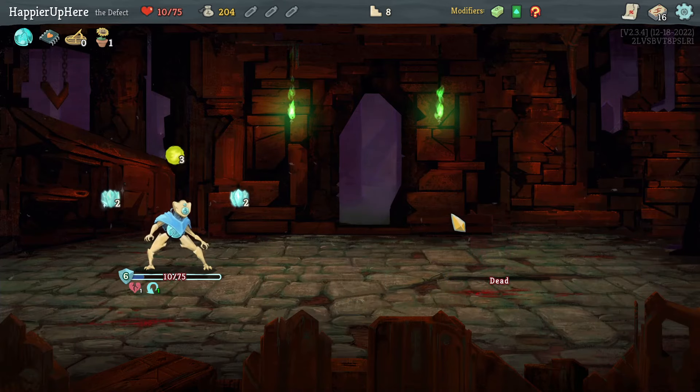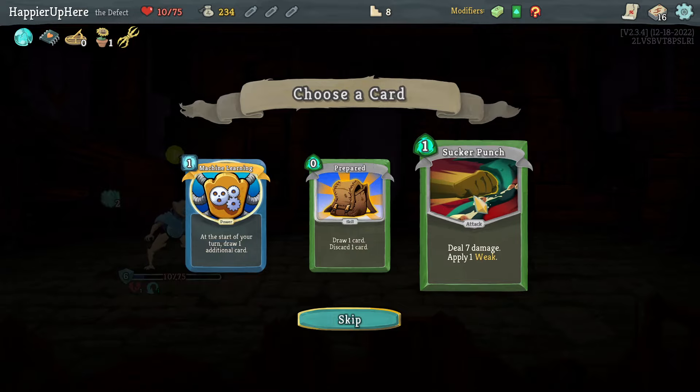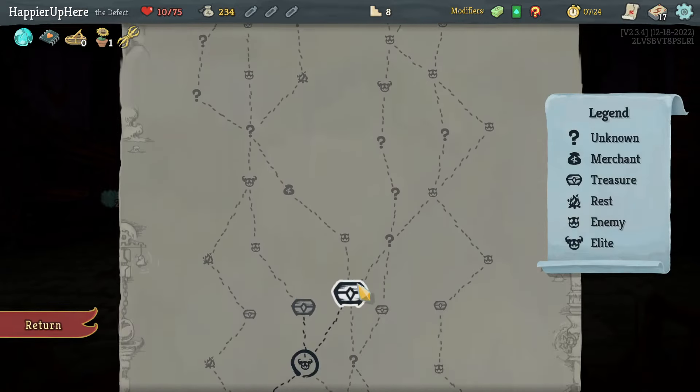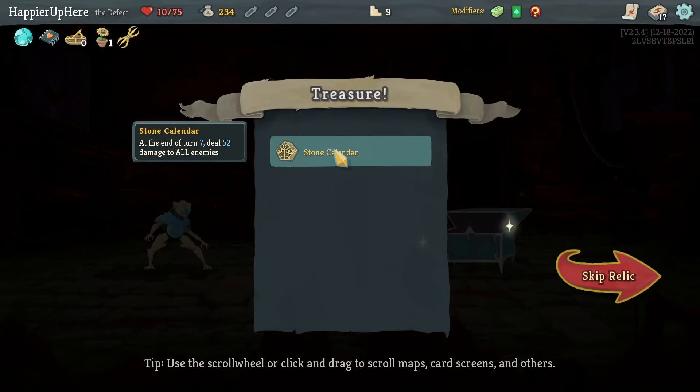I had to drink the potion just to survive. We got Vajra, so I get one strength. Offered Prepared, Sucker Punch, or Machine Learning — let's take Sucker Punch for the upcoming boss. I'll go right to make sure I have a regular fight before the boss, although I'm already pretty low on HP. We got Stone Calendar: at end of turn 7, deal 52 damage to all enemies.